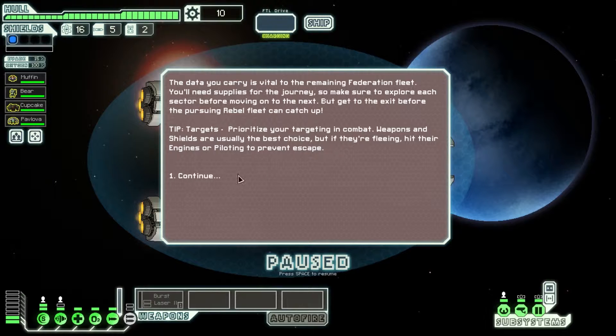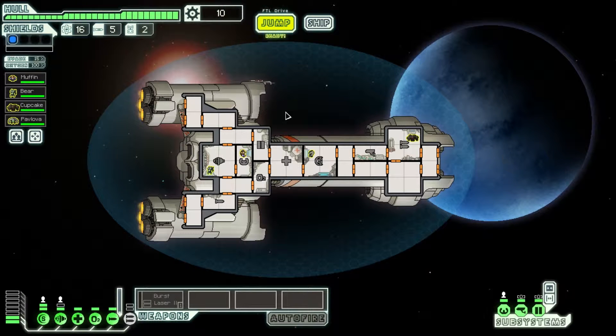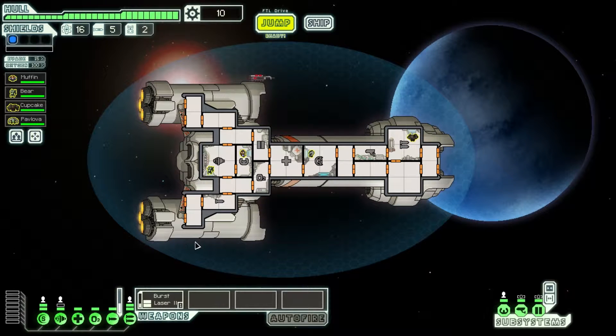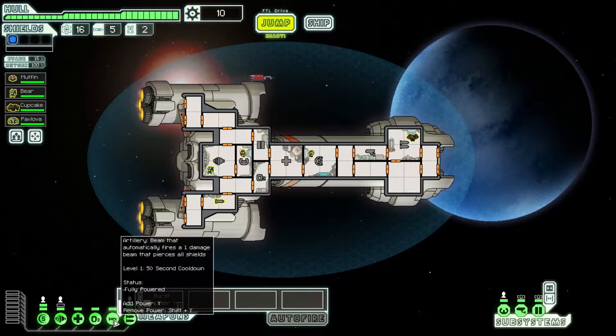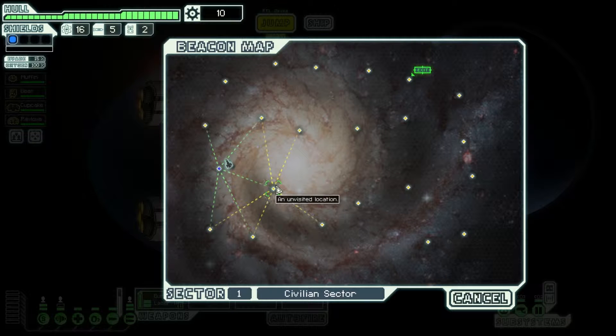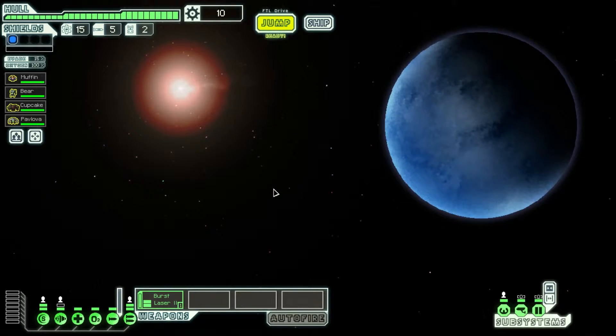The data you carry is vital to the — we already did this. Alright, we are in our Y-Wing. We are preparing ourselves. So we've got Muffin taking the helm, Pavlova with the shields, our buddy Cupcake over here. Let's get this thing charging — let's get you training and set and ready. How do I fire you? I guess I just click it. Well, we'll see. It's been a while since I played FTL, honestly, so there's a lot of stuff and mechanics that I've forgotten about entirely.